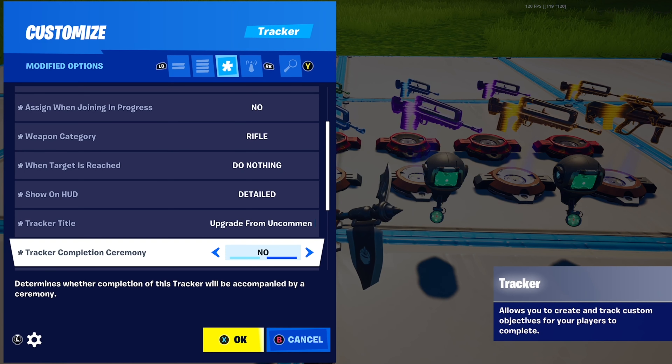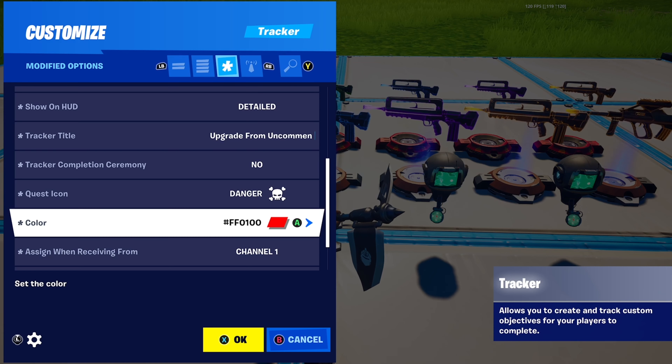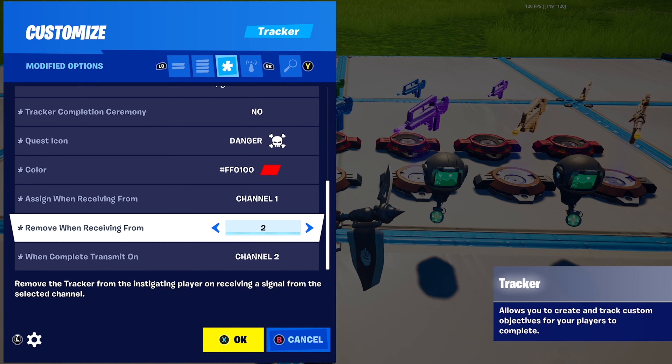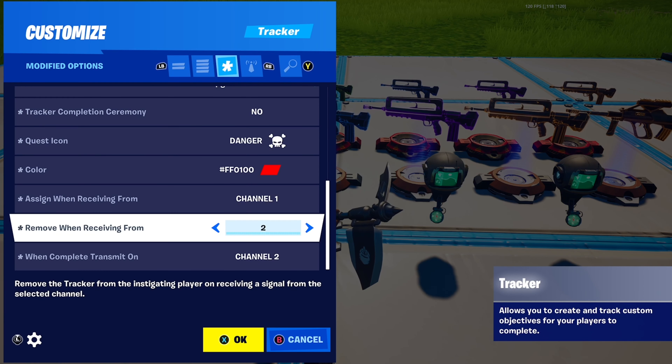Tracker completion ceremony — put that to No. Quest icon — I put a danger symbol because it looks like an elimination, and I've put the colour to red, though you don't have to. Assign when receiving from — set to pickup, so when you're picking up the burst. When complete, transmit on, and remove when receiving from — put it to another channel, for me channel 2.